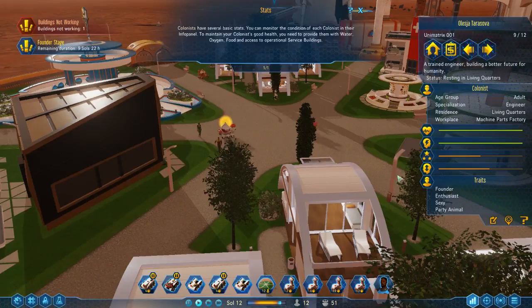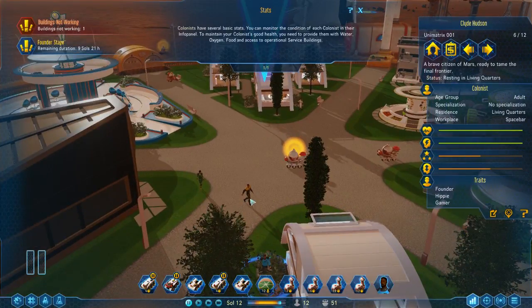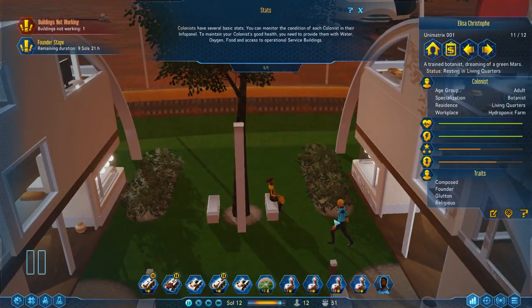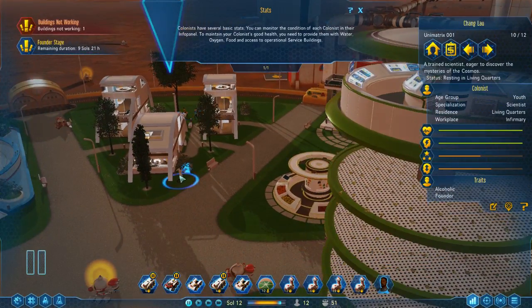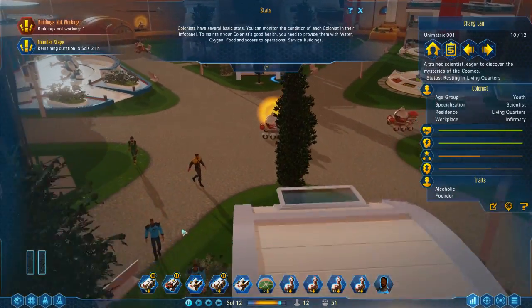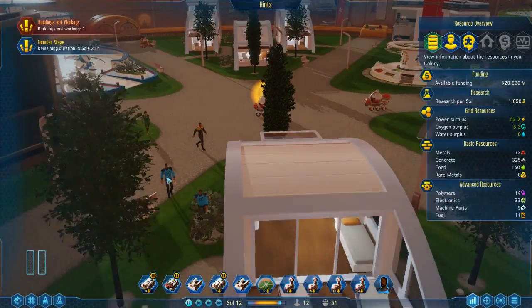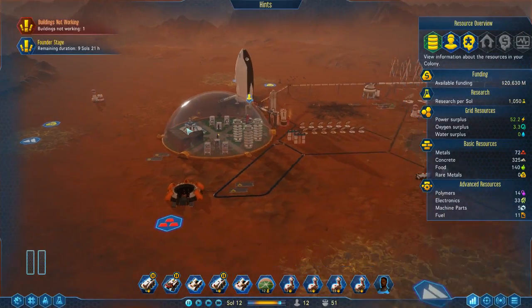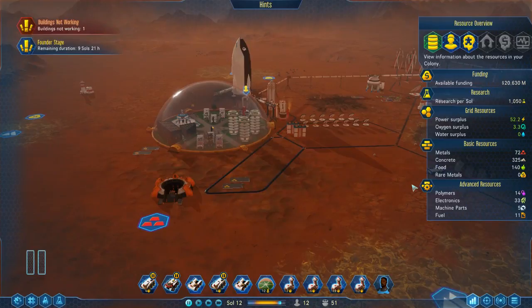Are there uniforms? If I pause this — space bar, metals extractor, hydroponics farm, grocer, machine parts factory, infirmary — yeah, their outfits look like they are based around where they work. So their outfits are based around where they work. That is the colony founded. So with that, I'm going to call another end to this video here. I'll see you guys next time. Cheers.